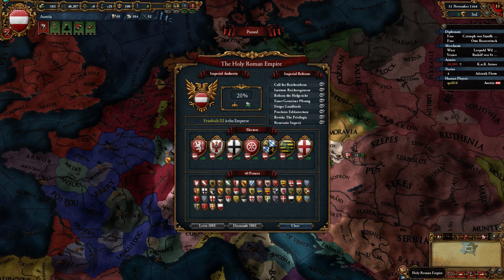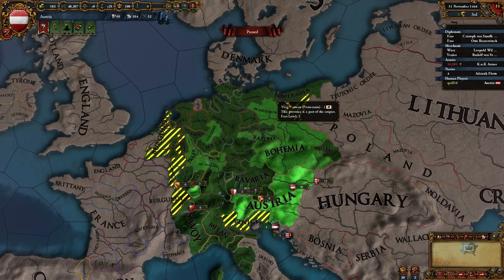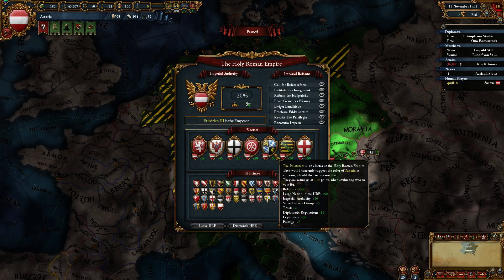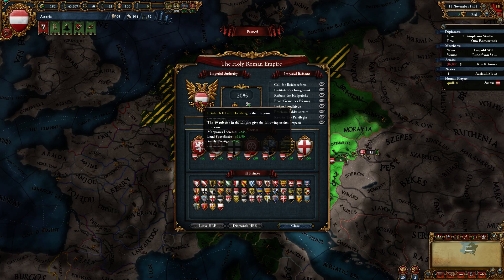You can't talk about Austria without talking about the Holy Roman Empire, so we're going to start by talking about that. The HRE is in the area that today we basically think of as Germany, more or less. This is all land that is controlled by the emperor — the Holy Roman Emperor. At the start of the game, that starts off being you. You are the emperor. You happen to be the king of Austria, and you happen to be the emperor of the Holy Roman Empire at the same time.